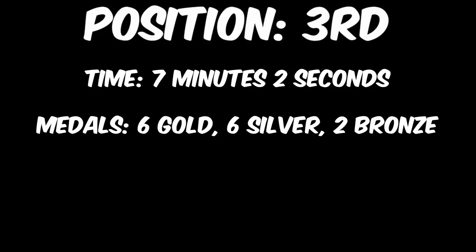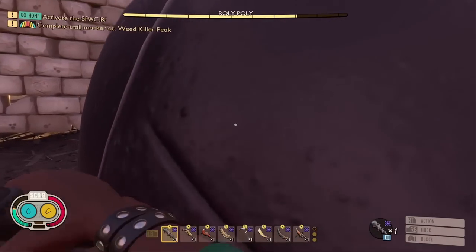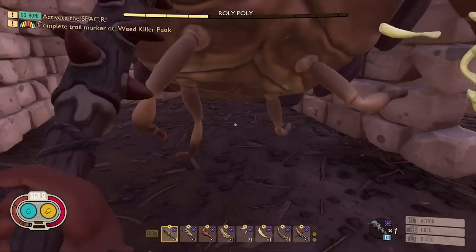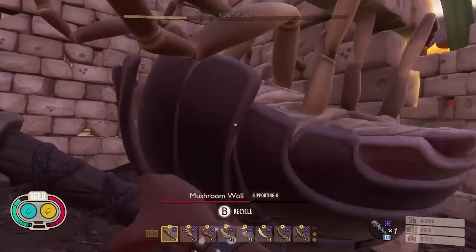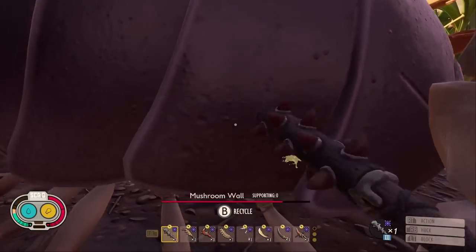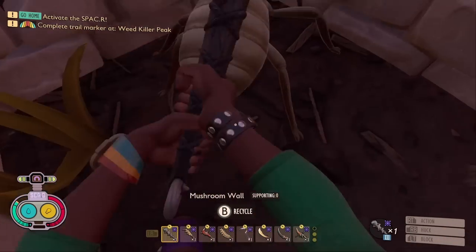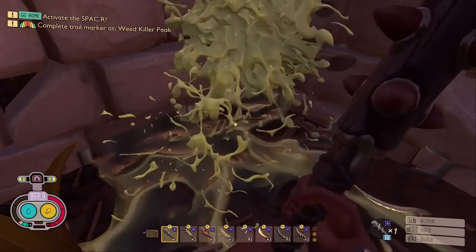In 3rd, with a time of 7 minutes and 2 seconds, we have... this can't be right. There must be a mistake — it's the Club of the Mother Demon? This weapon is placed outside of the top 2 for the first time ever. This is because clubs deal generic damage, and without the bonus elemental weakness damage to help it, the club just falls short. It got an impressive 6 gold, 6 silver, and 2 bronze medals, but simply wasn't strong enough. This is the strongest two-handed weapon on the list for those looking for that particular playstyle.